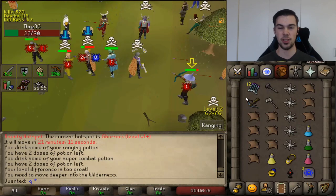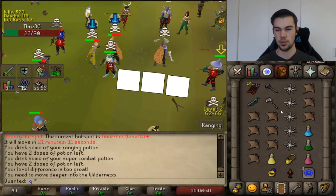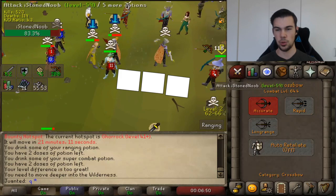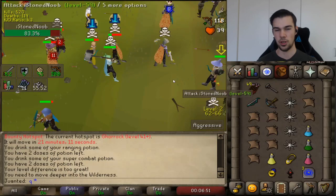Now that we've broken down all five steps, let's take a look at all of them put together in real speed. You can see I set up my distance, go for the bolt, immediately equip the G-Maul, click on my opponent, hit the spec bar, and boom — full combo.